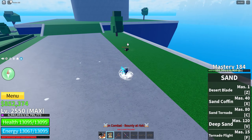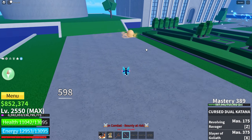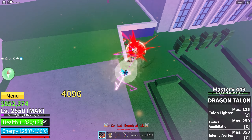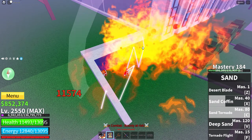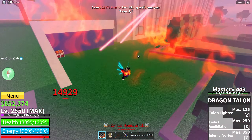Apparently phoenix user wants a rematch my boy. I got you my boy. Sand coffin. Use this here. Use that. Ember annihilation. Sand coffin. And deep sand. And eternal vortex. GGs bro.